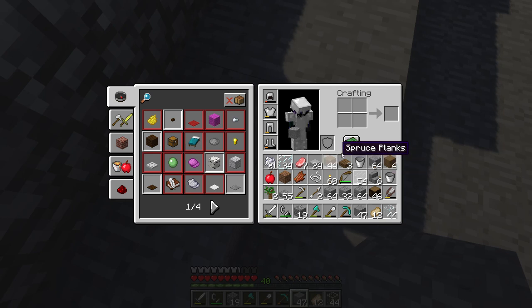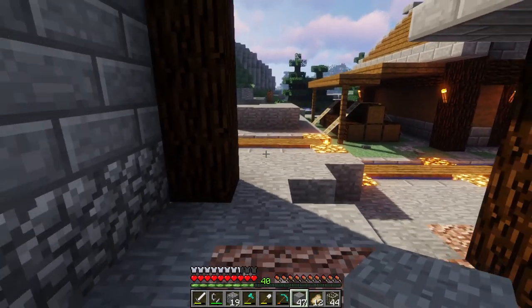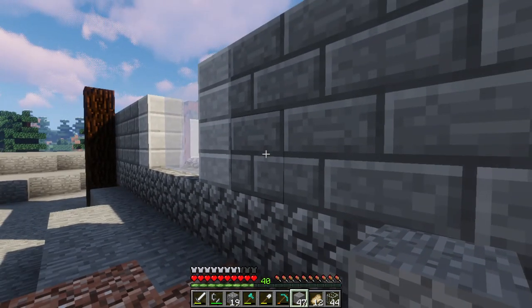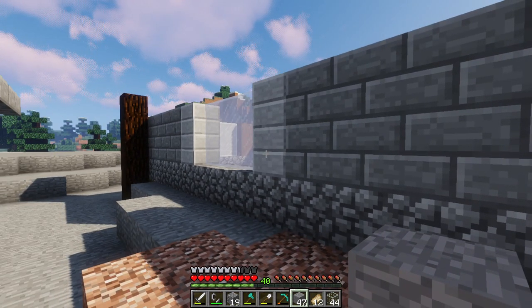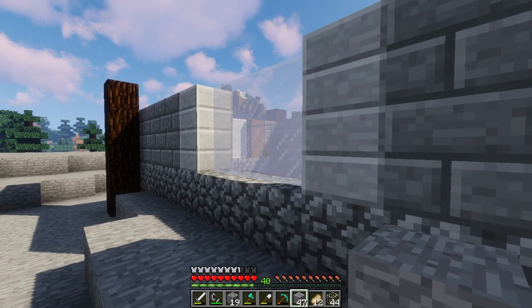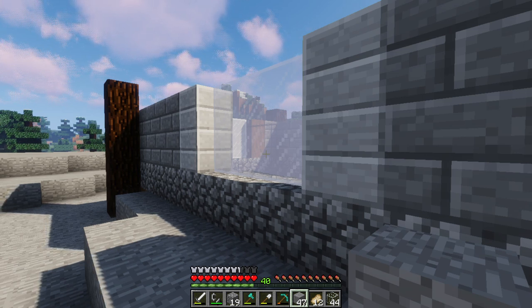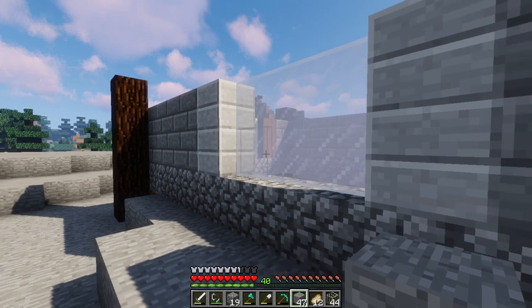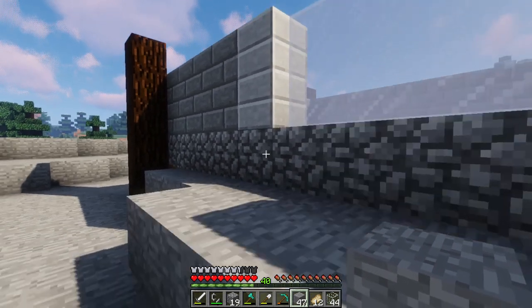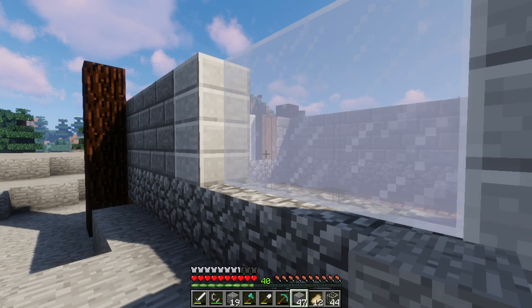It just doesn't flow. I think I might end up needing something to make the actual frame of it pop, because there's just not enough for the actual design — it's too bland, doesn't flow right. I think I have the right idea with these little stone brick accents here, but I don't know if it's the right direction. It's almost like I need more spruce or something. So what if I did extending spruce columns, pushing it out, but then also having cobblestone as the main foundation here?